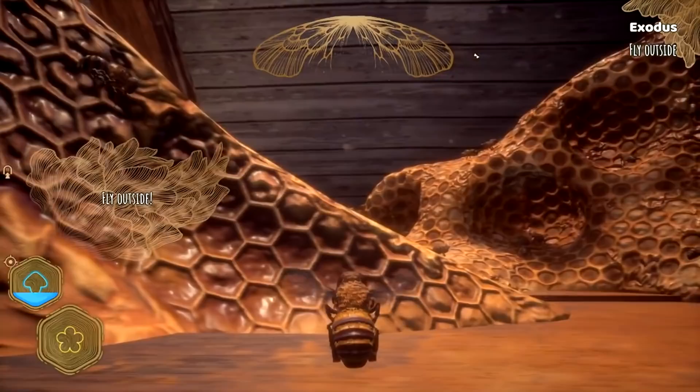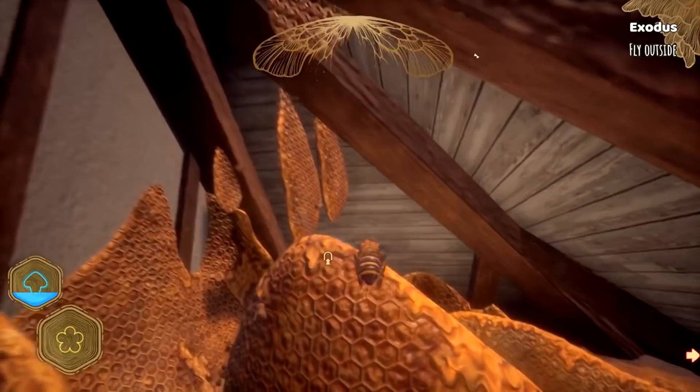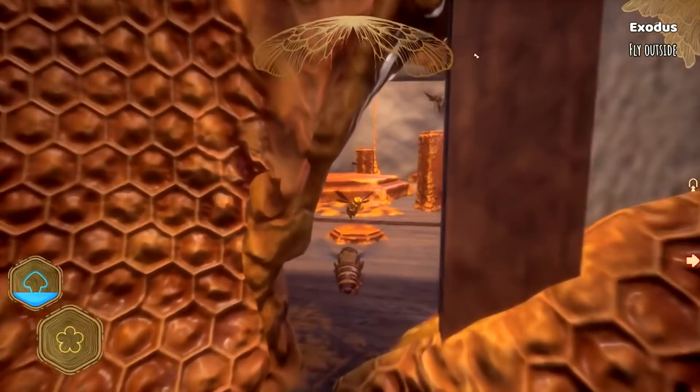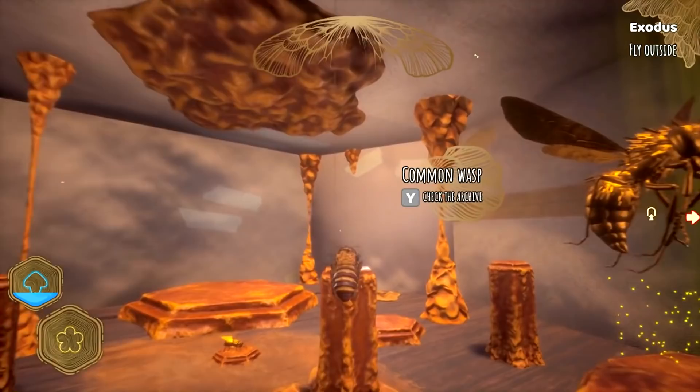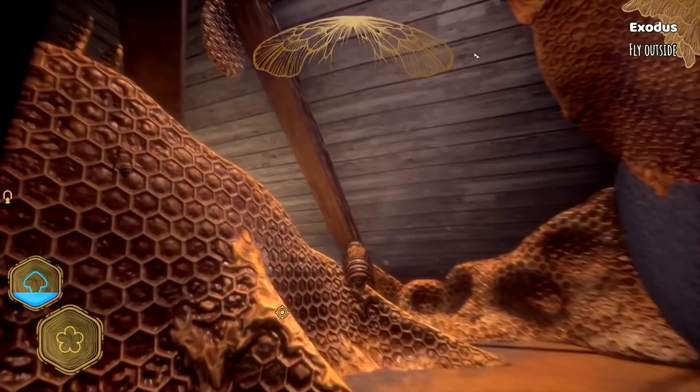I think that might be the end of the storyline, you know. Yeah, the main storyline is now complete. So I think what you can do is carry on and do side quests and unlock things. Look at this place, man. Look, there's a library over here. Oh, we expanded. There's the trophy room. Ladies and gentlemen, that is the end of our little mini-series here on Bee Simulator.